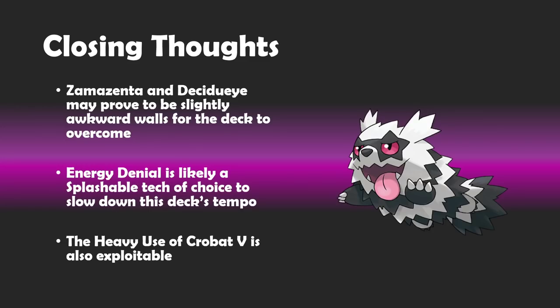For my closing thoughts — at the end of the day, Eternatus is going to be great. It's a pace setter, it's consistent, it's a powerhouse. So it will basically be one of these decks where the format is almost warped around it. If you're building decks not really thinking about the Eternatus matchup, you're going to have a bad time almost always. I do think Zamazenta and Decidueye will prove to be awkward, and I haven't found the best ways of dealing with these walls just yet. Those are easy ways that can certainly slow you down, especially if the opponent is managing their bench quite well.